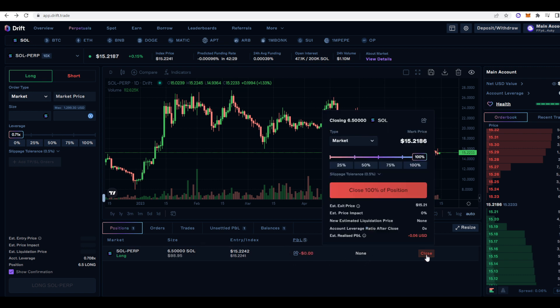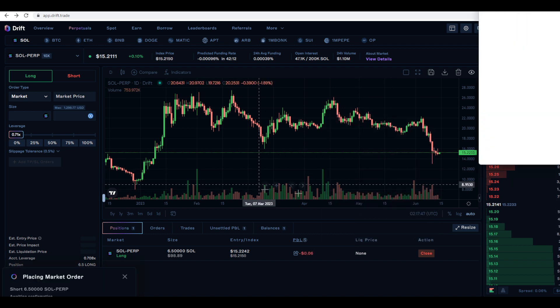No liquidation price, and then if I just press close we'll just see how fast this goes. Some really cool stuff — as I said before the UI is amazing. Just look at this and then compare it to some of the other Perpetual Futures DEXs out there. Like GMX for example has nothing on its UI compared to Drift. Let me just close this position.